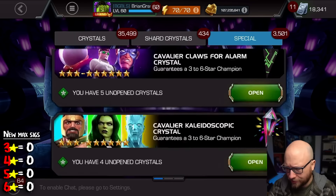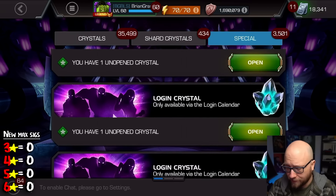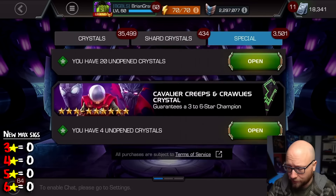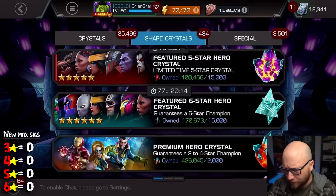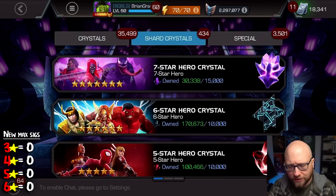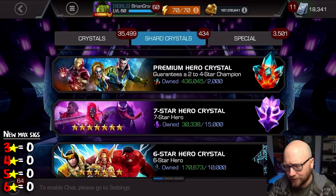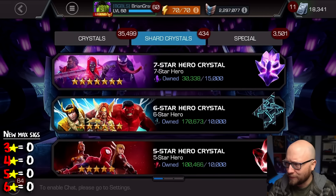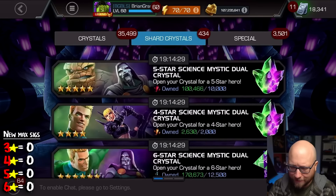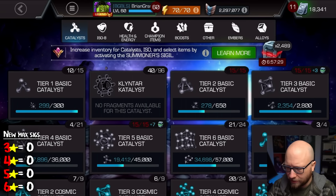By the way, this math for crystals, dupes, and all that works in most situations. They changed the formula slightly for seven-star crystals giving Titan shards, but even then it's relatively close — I think it's one in 33 instead of one in 36. I think they give about three percent of a Titan each, something like that. It's been a while since I've crunched those numbers.